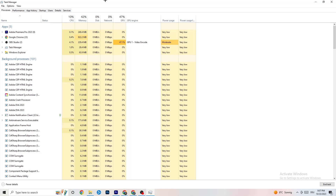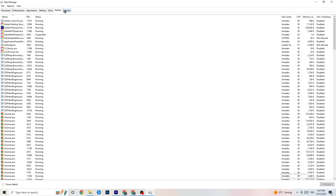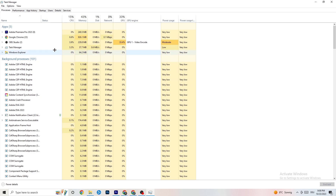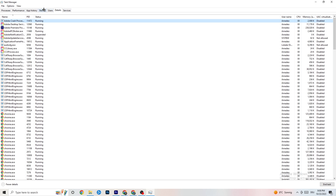You'll also want to do this for your game while it's running — it will appear as an app in the list. Then navigate to the 'Details' tab in the top-left corner, find your game in the list, right-click it, and hit 'Set priority.' It will show as Normal — change it to High or Real Time, whichever works better for you. Hit Apply and exit.